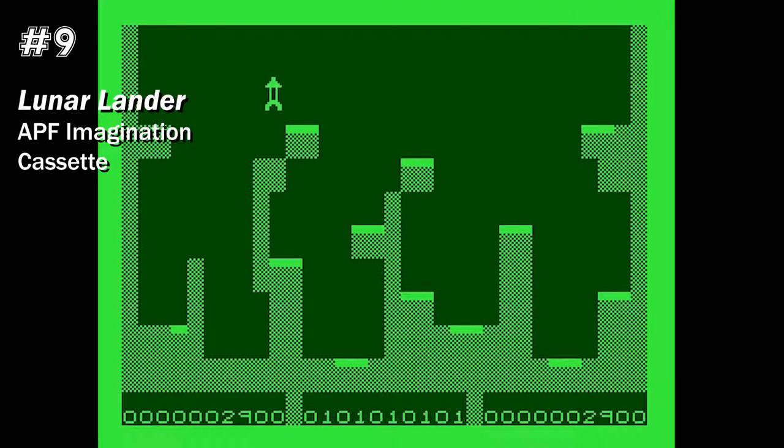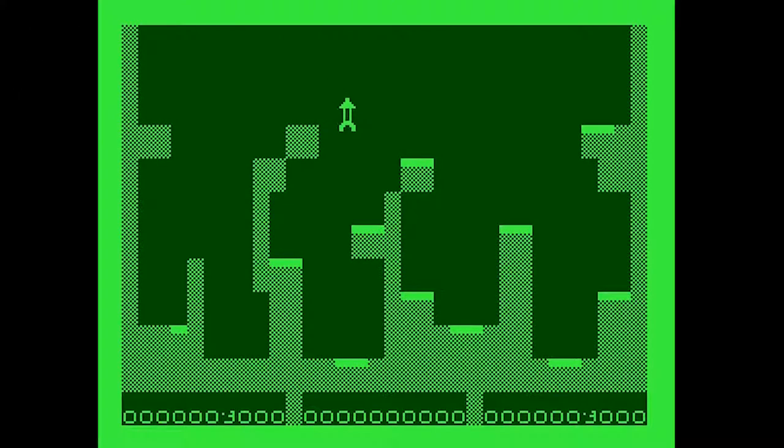Number nine, Lunar Lander. What was really impressive about this on the APF is it's obviously a machine language program that runs in high-res mode, so it's pixel animation — and there just weren't a lot of games like that on this system. It's smooth animation. You get to try and land your rocket on all these different landing pads. If you hit at least 13 of the 14, you set them all again and keep going. It's a little tricky at first, but you soon get the hang of it. I would say it doesn't have high replay value, but it is one of the better APF games.